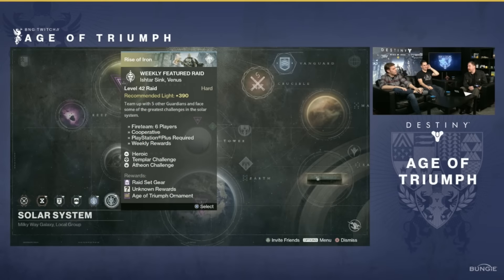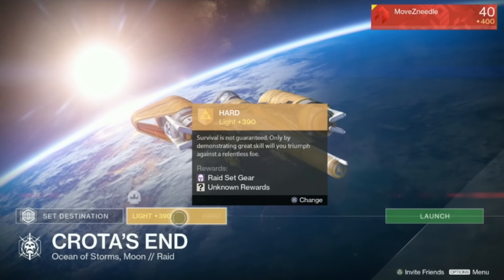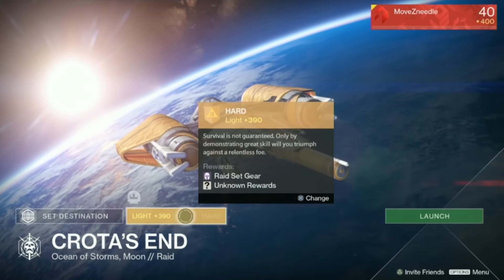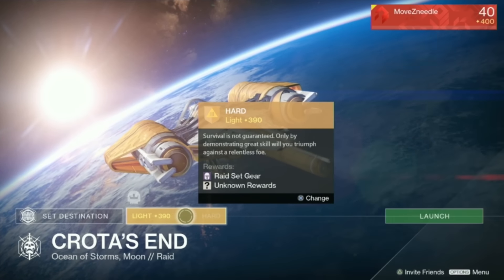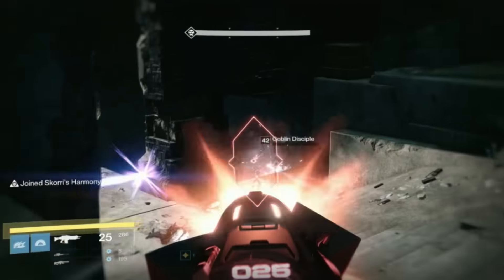Moving on to the other topic of the livestream, which is Raids. Age of Triumph will feature the return of year one and year two raids: Vault of Glass, Crota's End, and King's Fall. They will be introduced over the first three weeks of the event through a revamped featured raids node on the director. The raid will always be accessible at 390 light after that, but won't grant you any of the Age of Triumph loot. When the raid is featured for that week, all challenges will be unlocked for that raid, along with new Age of Triumph ornaments and gear.